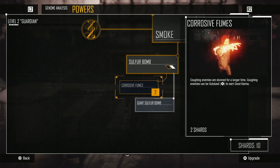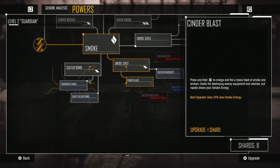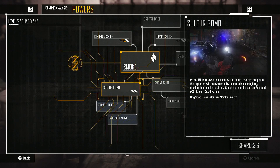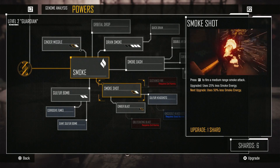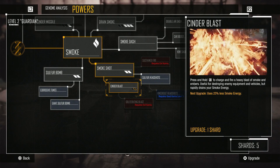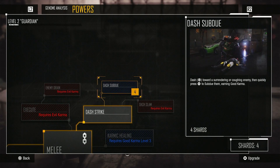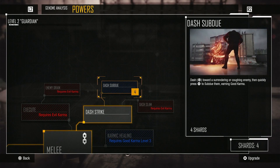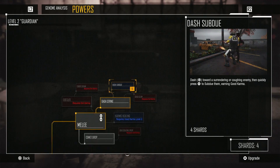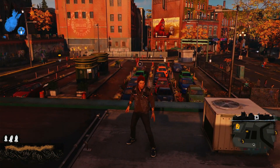Of course I'm gonna do that. Coughing enemies are stunned for a longer time — coughing enemies can be subdued. Let's increase my energy capacity, use less percentage of smoke energy, and upgrade to 50% less smoke energy as well. Let's unlock that. This one — I use the cinder blast at 25% less smoke energy. Dash subdue: if I dash towards a surrendering or coughing enemy then quickly press triangle to subdue them. That's kind of what I already do, but I wonder if this gives it more precision.